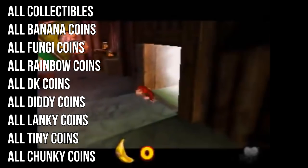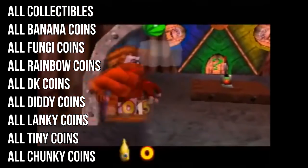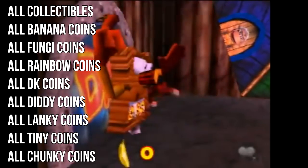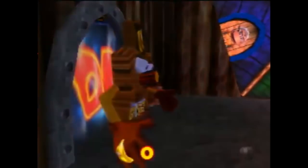These categories include all collectibles, all banana coins, all fungi coins, all rainbow coins, all DK coins, all Diddy coins, all Linky coins, all Tiny coins, and all Chunky coins. It's also worth mentioning that the total known banana coins in game is now 977 coins, which is up from 952.